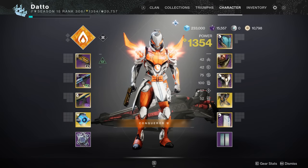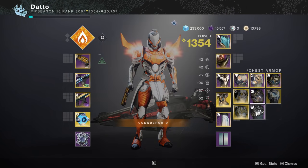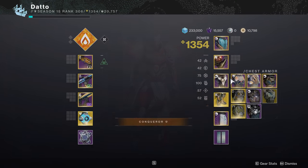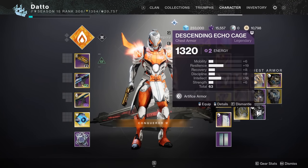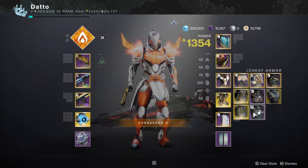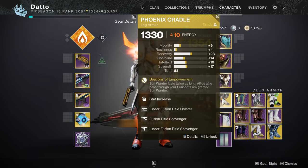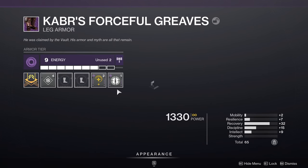Important to note that Master Grasp of Avarice — the dungeon — drops armor with an additional seasonal mod slot called Artifice Armor. While this doesn't increase the total energy capacity of that armor piece, it could provide a situation where you can use 1 or 2 unspent energy on a seasonal mod for a little bit of a boost. It's currently unknown if other Master content will provide Artifice Armor in the future — my guess would be yes, but we don't know for certain. In stuff like the strike playlist, you don't really need anything more than this core loadout, even in seasonal activities.